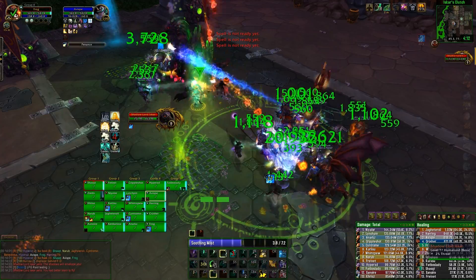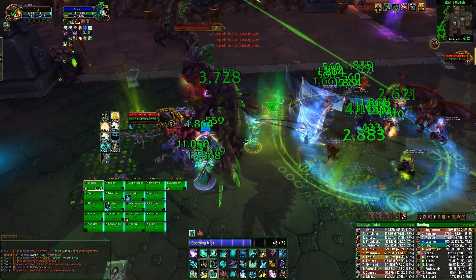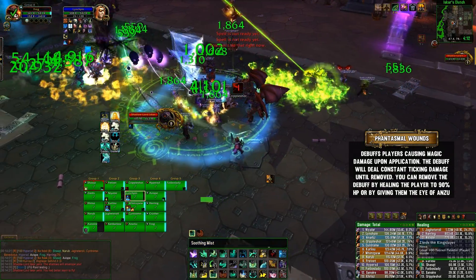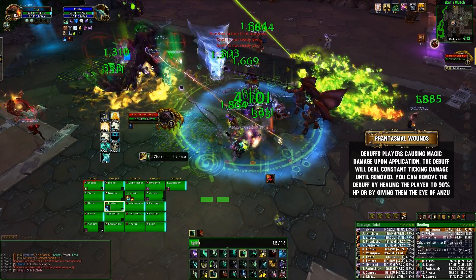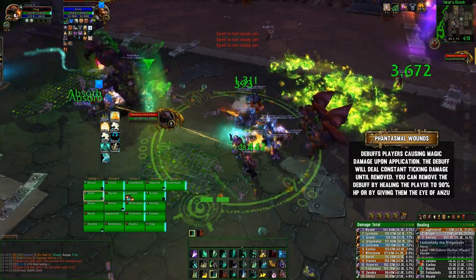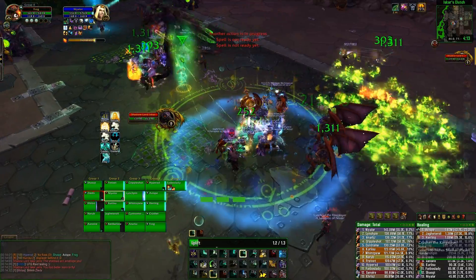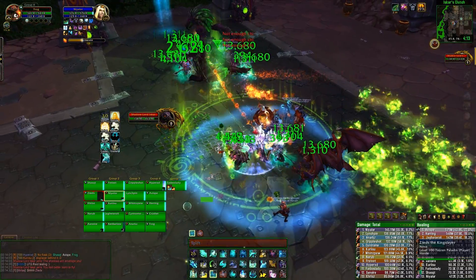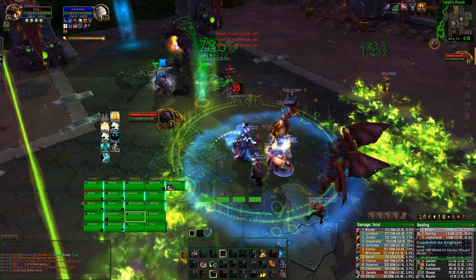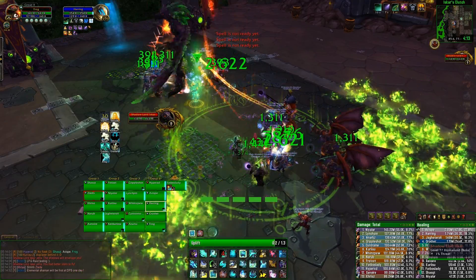Another ability is Phantasmal Wounds. This one isn't so important — it's a debuff applied to random players after a large amount of magic damage is dealt. It makes it so whenever they're below 90% health, they constantly take ticking damage. It works like Infest on the Lich King: as soon as you heal them above 90% health, the debuff drops. But you can also throw the Eye of Anzu to that target — so if a target is on 10% health, instead of panic healing them to full, you can just throw the Eye of Anzu on them. You would then need to heal them back up afterwards, but at least they're not taking the ticking damage on top of it.